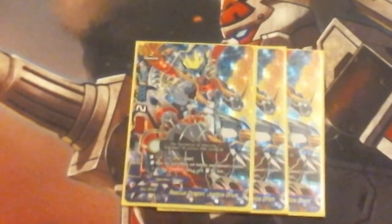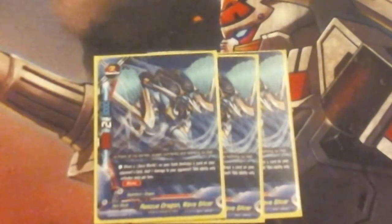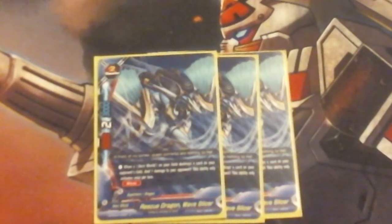Next up we're running 3 Rescue Dressus Drums. He's a 5-2-5, a very typical size 2 stat. Call cost: pay gauge. When this card attacks and destroys an opponent's monster, if your Transform card is in play, he gets to restand and attack again, which helps me clear the field. Next up, 3 Rescue Dragon Wave Slicer — 5-2-3, size 2, no call cost. When a Hero World card on your field destroys a card on your opponent's field, deal 1 damage to your opponent. This ability only activates once per turn, and it has Move, which helps protect the center.